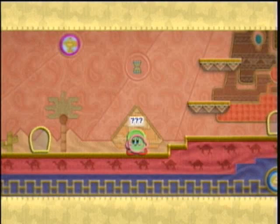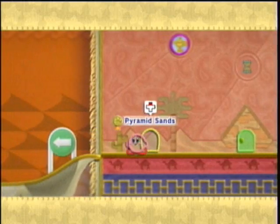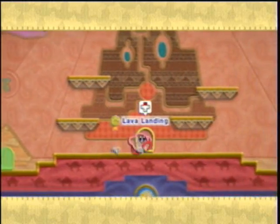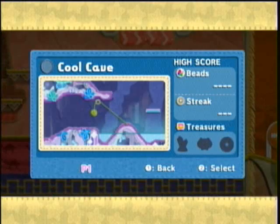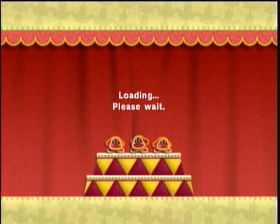Hello everybody, SlimKirby here. Welcome back to more Let's Play Kirby's Epic Yarn. In the last video, we finished up World 1. We came to World 2 and did the first two levels, and now we're going to do the third level of World 2, Cool Cave. Why there's a Cool Cave level in a world called Hotland, I'll never know, but that's going to be irrelevant. Let's go ahead and just get started.